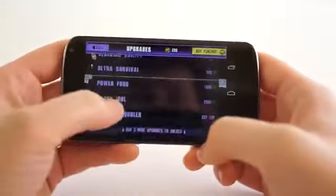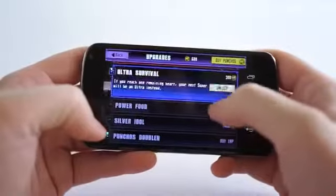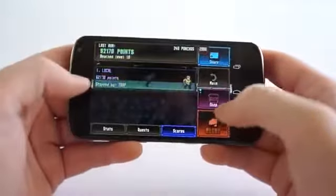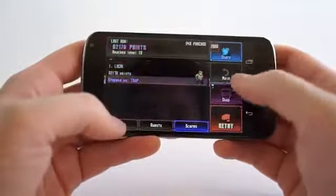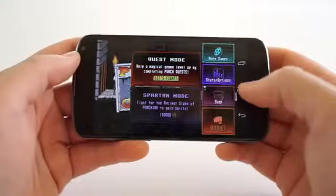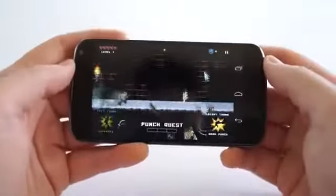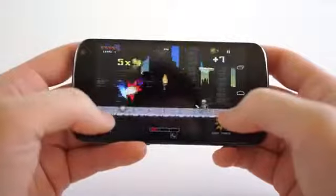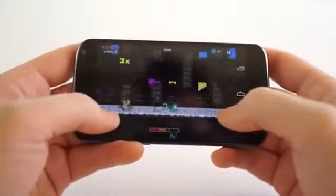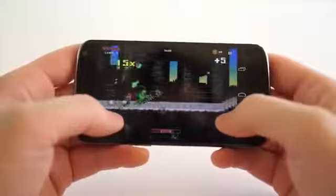For upgrades, there's blocking ability for just 10 punchos — useful because enemies with axes give you a little time to react. There's also Ultra Survival, higher cut rage, key blast, flying fist, super moves, and more. There are different game modes including Quest mode and Spartan mode — though Spartan costs 150,000 punchos. Pretty cool game, Punch Quest by Noodlecake Studios. It's 99 cents on the Google Play Store. You can download it right now.